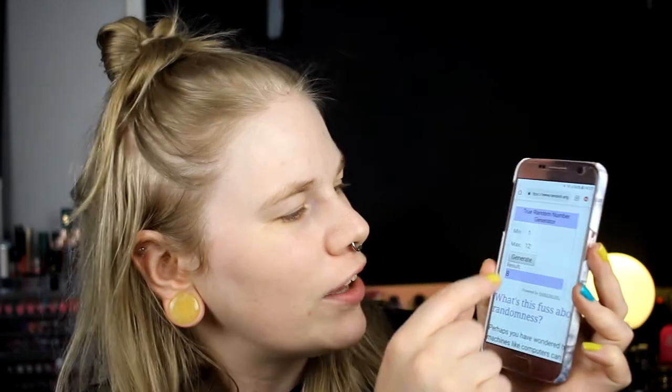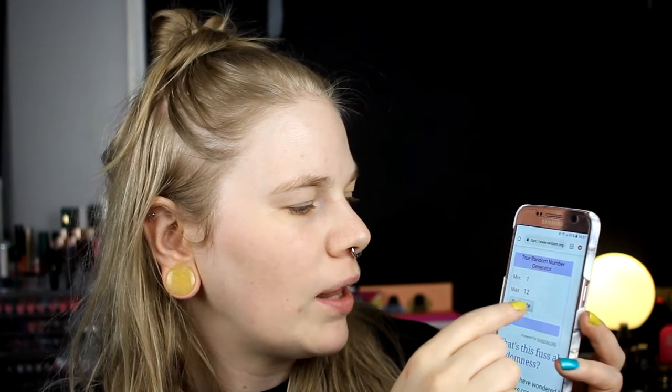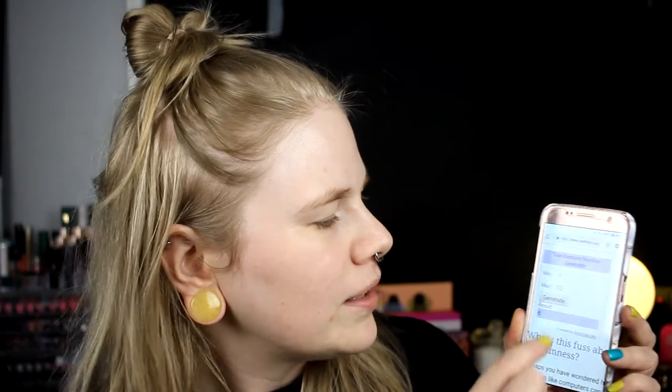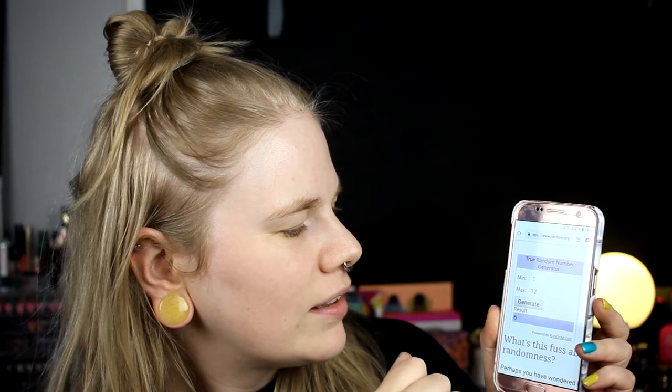From Dragon Child I have 8 and 2. I'm going to generate all the numbers first and then see which colors I get. From the Feral palette I have 4 and 6, and from the Whale Song palette I have 8 and 6. From the Dragon Child I got 2 and 8, so that's Dragon Rider and Myth or Legend.